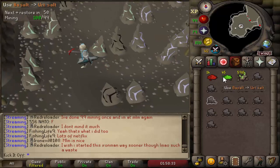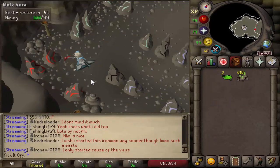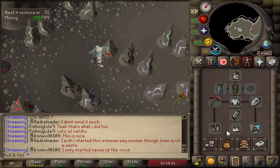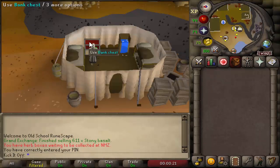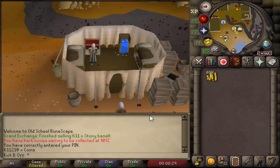Coming up to an entire hour of mining basalt and making Troll Stronghold teleport tabs, and it looks like we made 610 - or 611 just with this last one. I spent 20 minutes at the start mining the basic salts and then the other 40 minutes mining basalt only. The Stony Basalt is worth 1,028 GP per piece, so 628k according to the price checker. Just to prove it is a good money maker, it sold on the Grand Exchange - 611k in total. It did take a bit of time to sell but still sold in the end, so 611k from an hour of mining and creating teleport tabs.